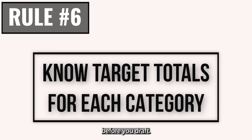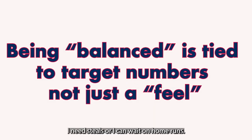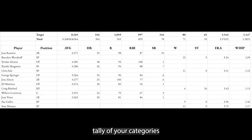Which leads to our next rule: know your category targets before you draft. It's not enough to say 'I need steals' or 'I can wait on home runs' — what is the actual number you need to hit? Most research indicates that aiming to draft a team that hits the 80th percentile in each category will have you on the right track to winning your league. Write down those targets before you start thinking about the team you want to build, and keep a running tally of your categories as you work through your draft plan.